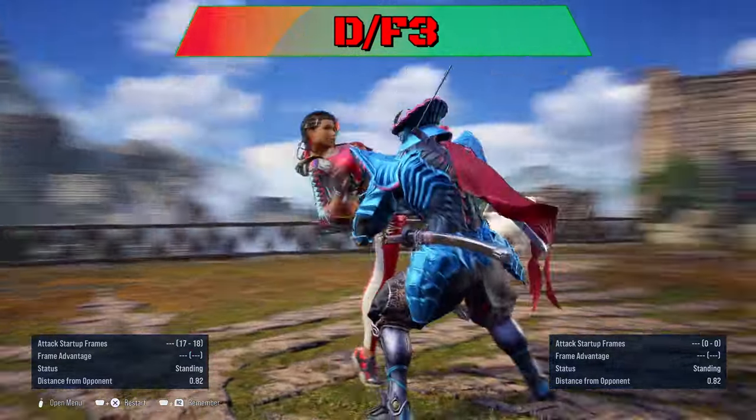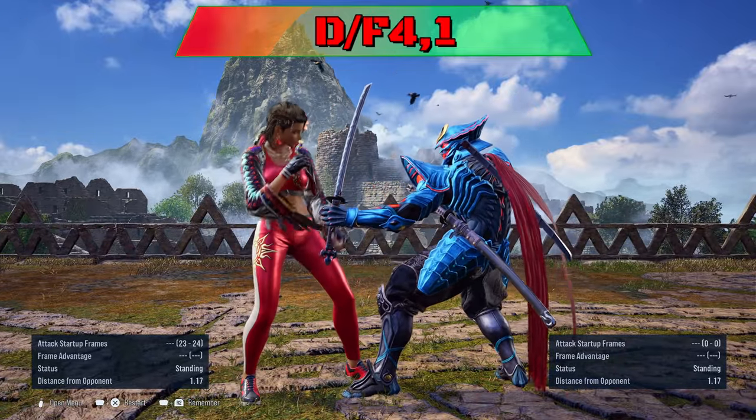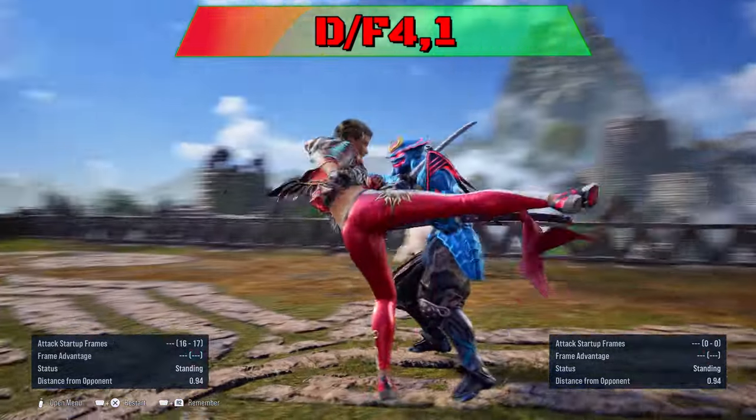4-4-3 is weak to sidewalk left to punish. 4-4-1 can be ducked on the last hit to punish, and the string can be evaded by sidewalk right.